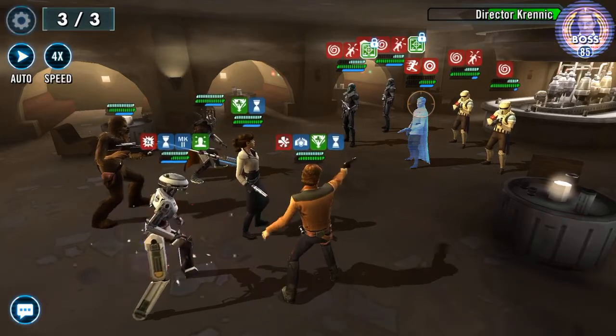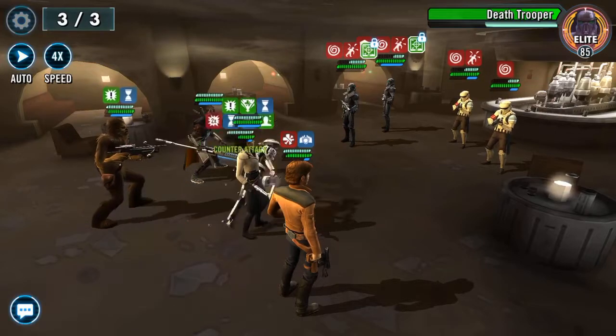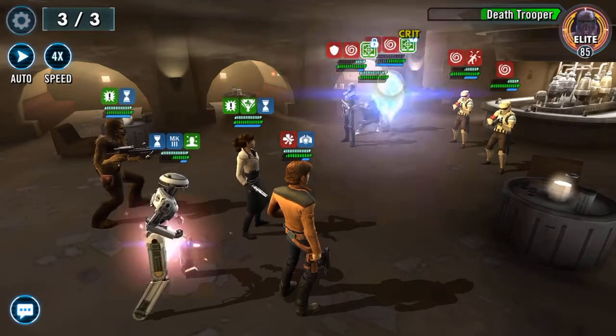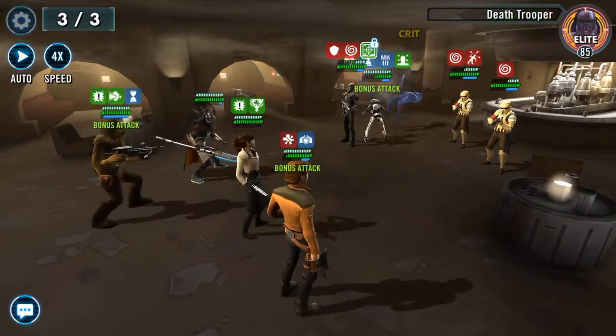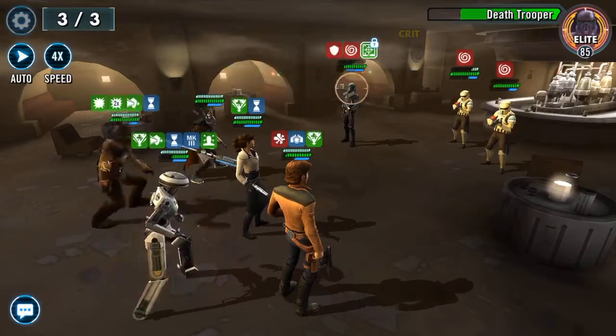That's dazed, everybody. Get rid of all those buffs because they really don't need those buffs. Let's give this to Van Dawn so that if we do lose L3, Van Dawn can revive. You shall not take a turn! Let's get Young Han prepared to go — we didn't get him prepared, how did we not get him prepared?